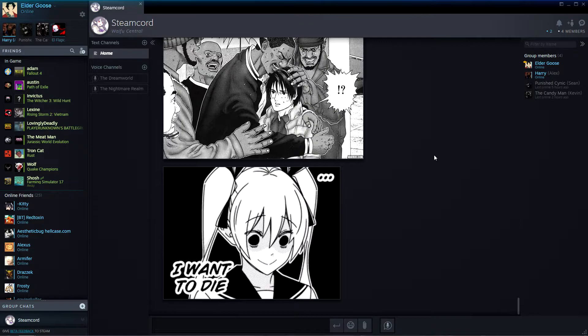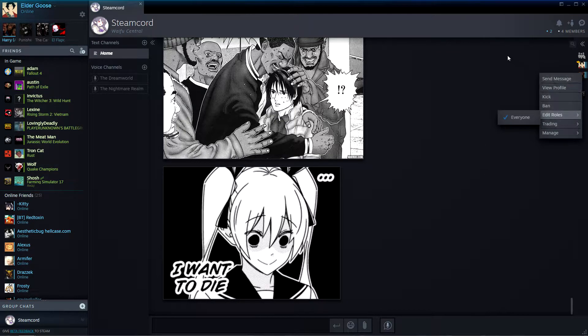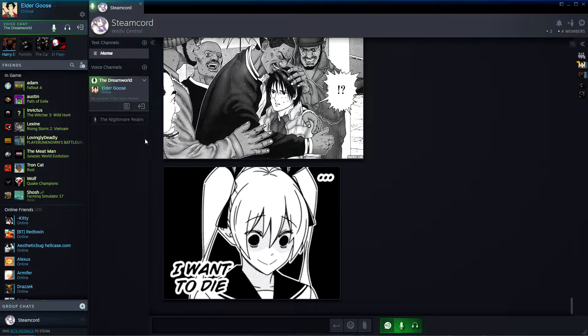The group chat section of this update is probably what I'm most excited about, simply because I never used Discord and didn't want to create an account. It's nice that Steam, which I already have an account on, has something so similar and allows me to create a continuous group chat with people without having to leave a platform I'm already familiar with. You have a list of members on the right with menus to access them, and on the other side you can see all your channels — both text and voice. I'm really glad to see that you can make a permanent voice channel and join and leave it as you please.